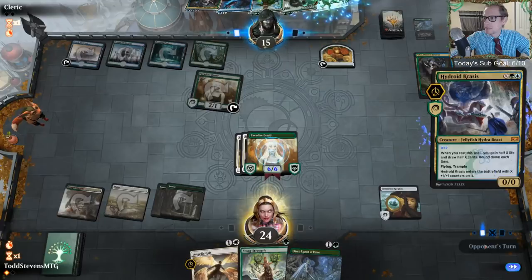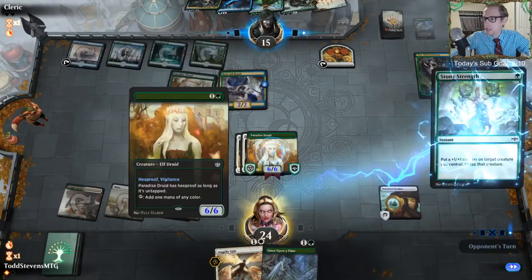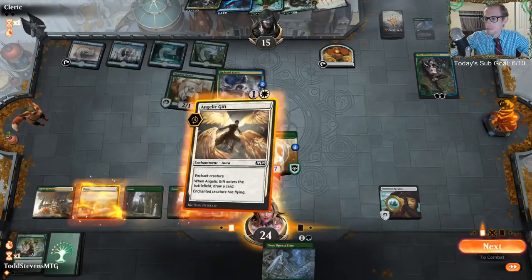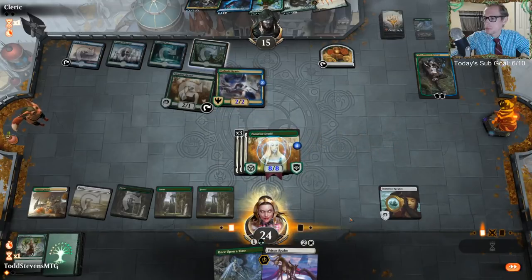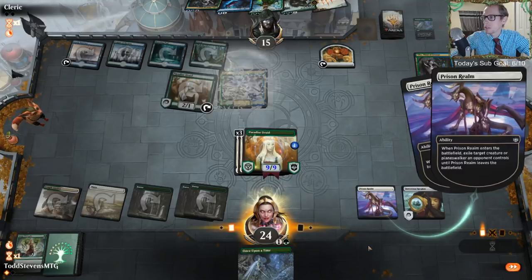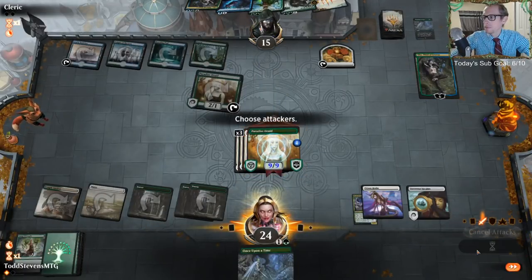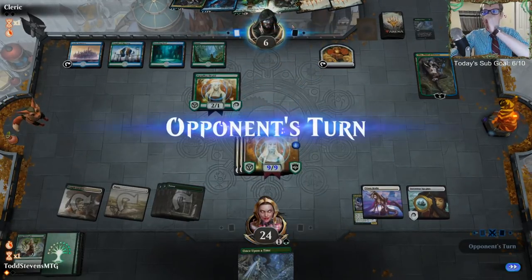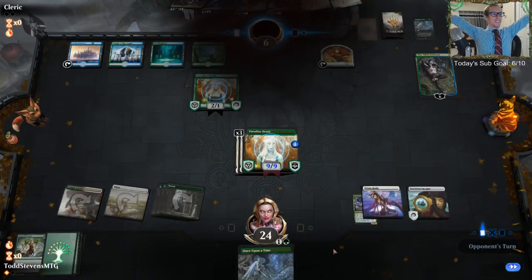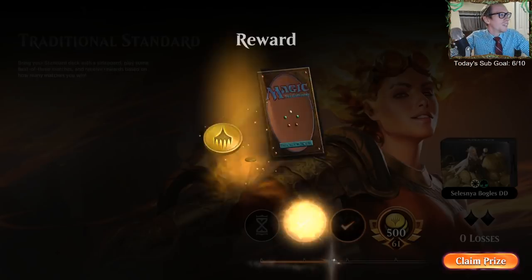They got one turn, and these four cards we know about don't do anything. The GG's! The 9/9 flying vigilant hexproof creature wins the game. Wow, we did it!